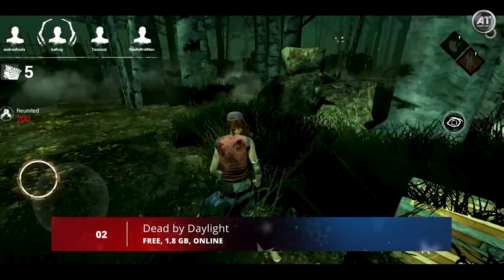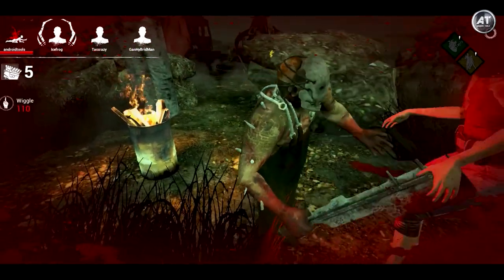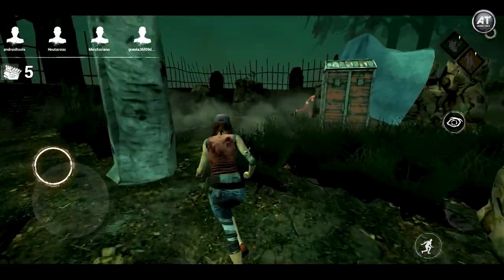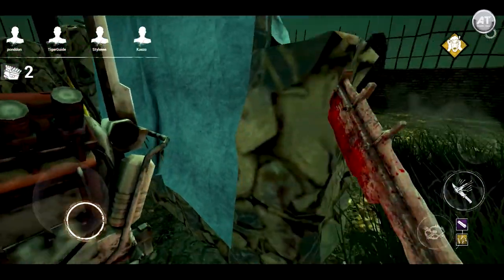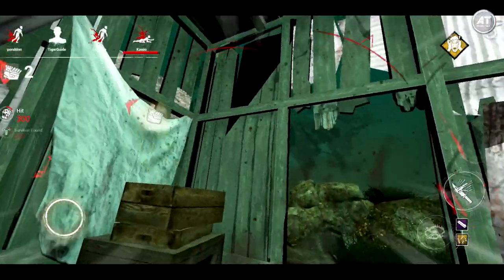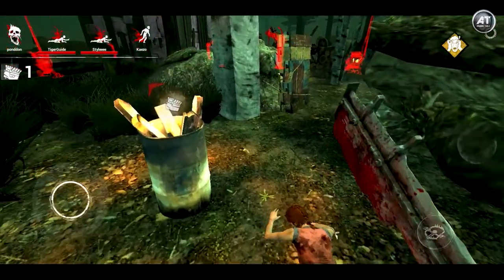Next up at number two, we have Dead by Daylight. This is the mobile adaptation of one of the most iconic multiplayer horror games. Just like its PC and console versions, four survivors are out to escape from an assassin who possesses supernatural powers. Your enemy will do everything in their power to eliminate all of you. Both the survivors and the assassin are player-controlled. You'll pick different survivors and assassins, and you can also equip your characters with a bunch of decorative elements to customize their look. The skins of some assassins definitely stand out, inspired by iconic horror film characters.